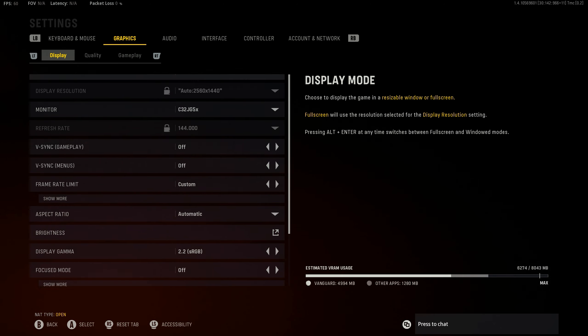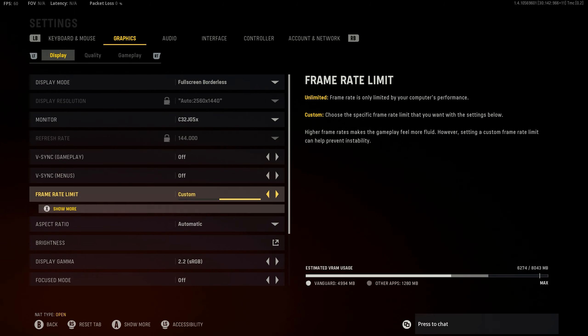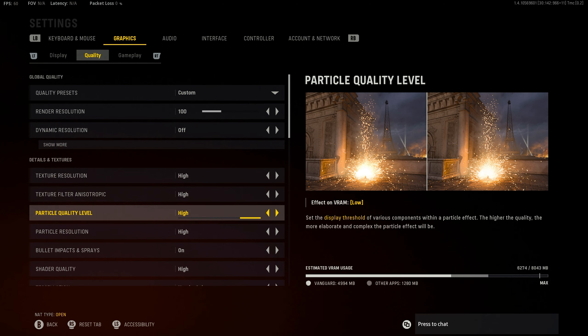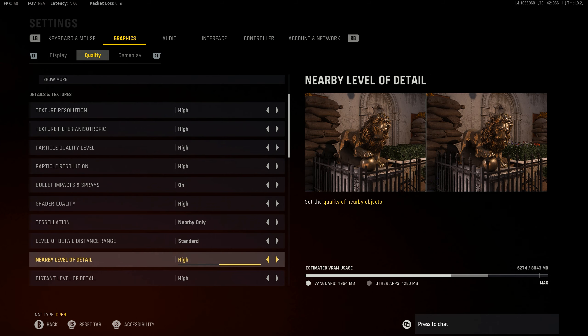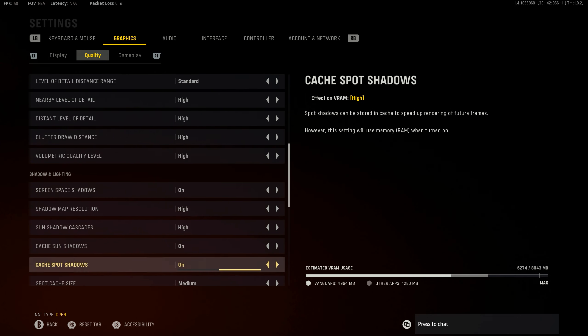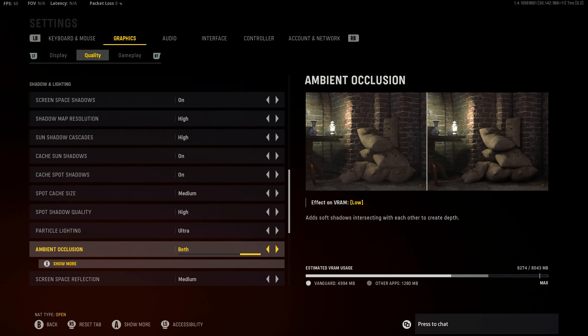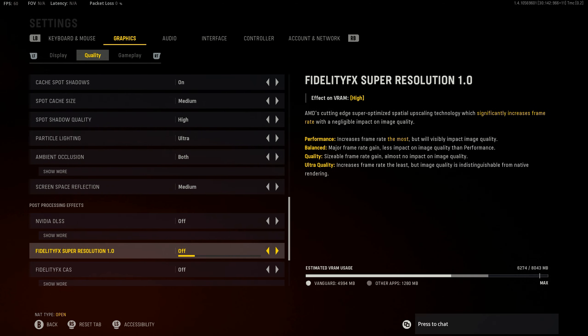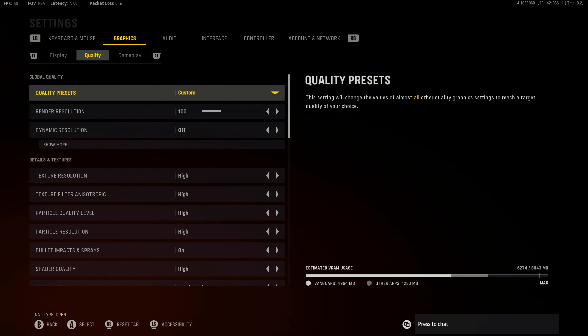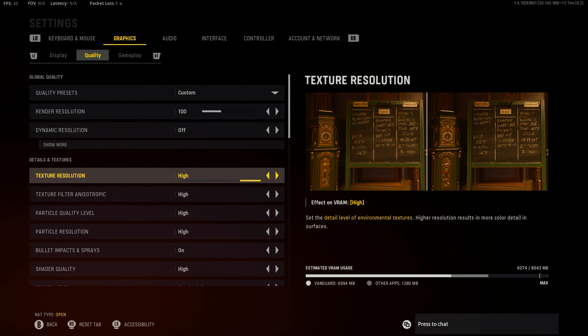So the graphics — just going to scroll through the graphics here. This is what I'm playing with. In the Quality tab, the game puts the best graphics settings your computer can handle. As you can see, all the settings are almost maxed out and I'm having no issues with this, so I'm just keeping it like this. I usually go really low in settings so I can keep my FPS high, but it's working perfectly here.